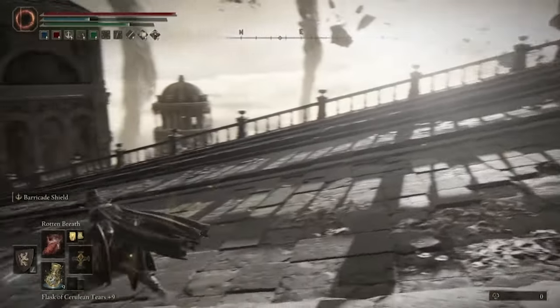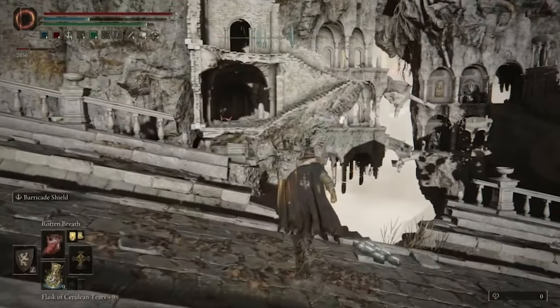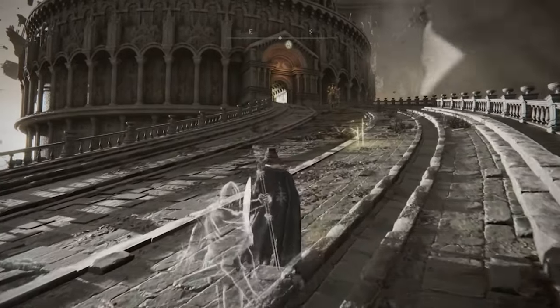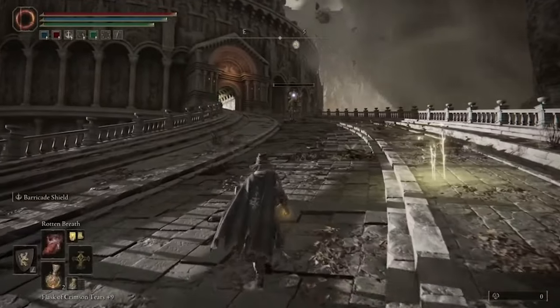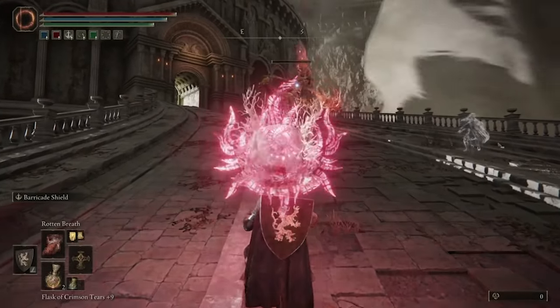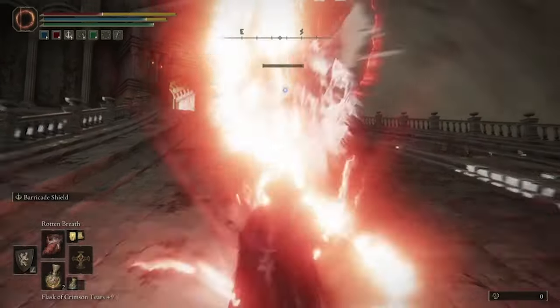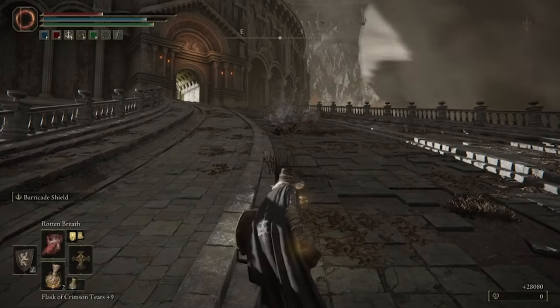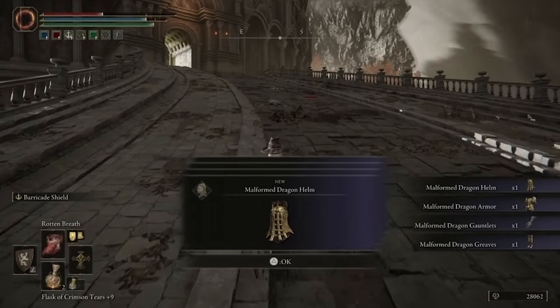Ideally, with the Golden Vow, your Rotten Breath should kill him in two hits. But if it didn't, head back up there, do one more Rotten Breath on him, and the blast of that should be enough to wipe him out and win the battle 100%. This is the easiest way to defeat a Draconic Tree Sentinel — there's no real engagement involved, no direct combat, and you should take minimal damage during this approach as well.